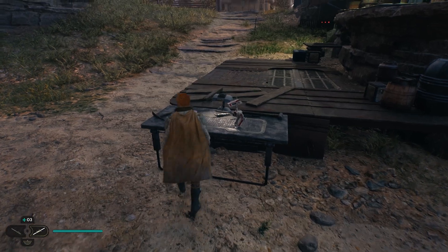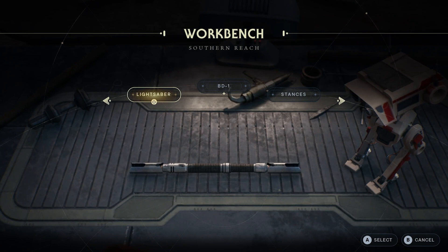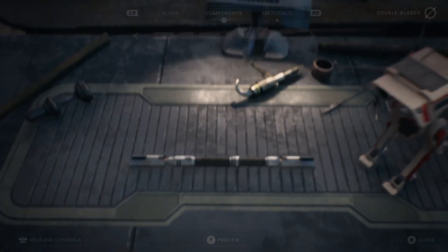The way that you're going to customize your lightsaber is by going over to your workbench. They're scattered throughout the whole Jedi Star Wars franchise, and in general you'll normally find the first one on your ship, but there are plenty as you go through the game.